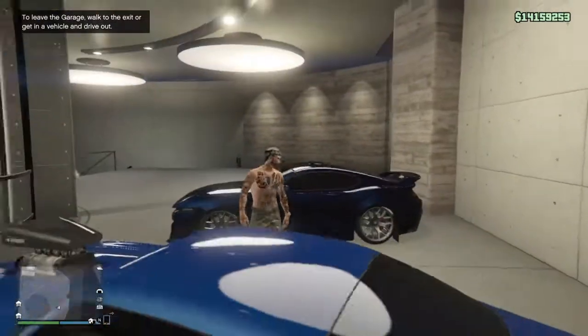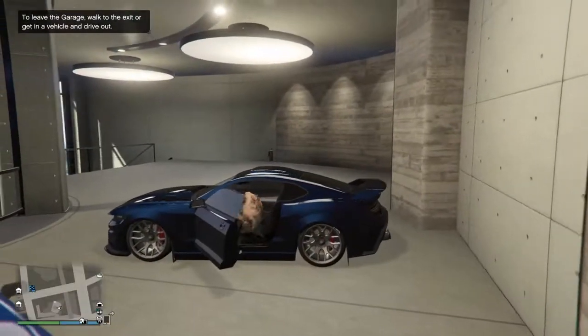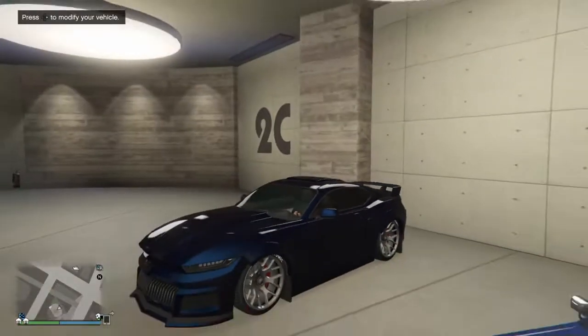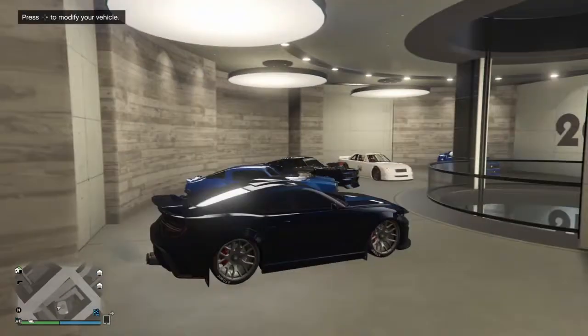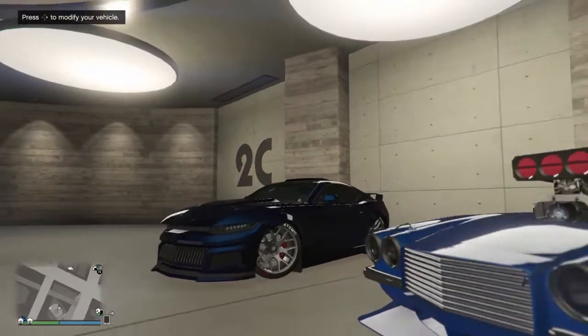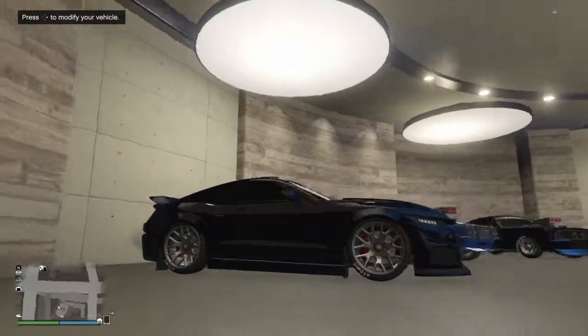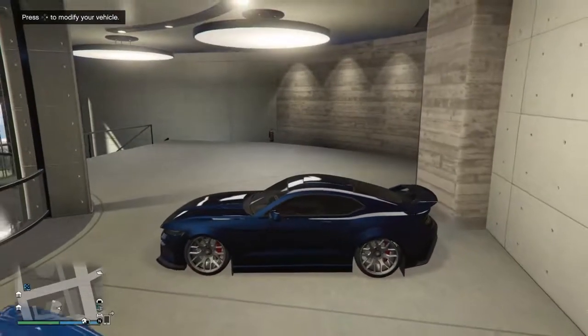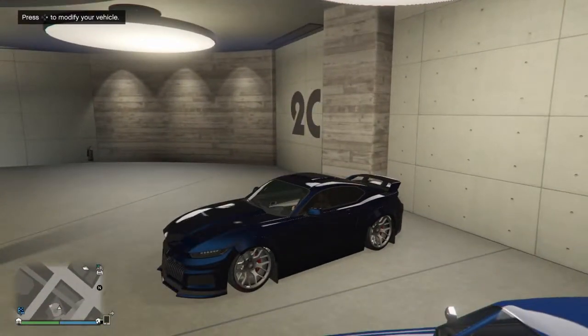Well, there you have it — my customization. If I make any future changes on the Vapid Dominator GTX muscle, I will update you guys, but most likely it'll probably stay looking like this. I like the chrome rims for the sporty look, but the most that would change are the rims and that roof piece. Don't forget to drop a thumbs up, and if you're new to the channel, don't forget to subscribe. I appreciate you guys, and I'm out! Bye-bye!